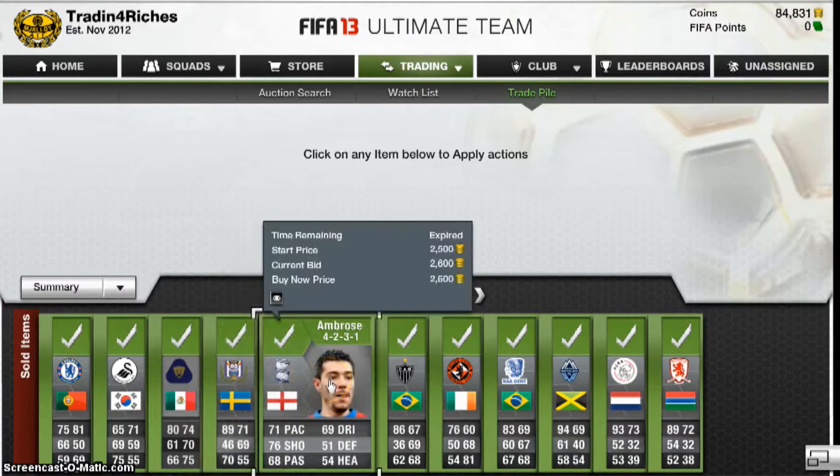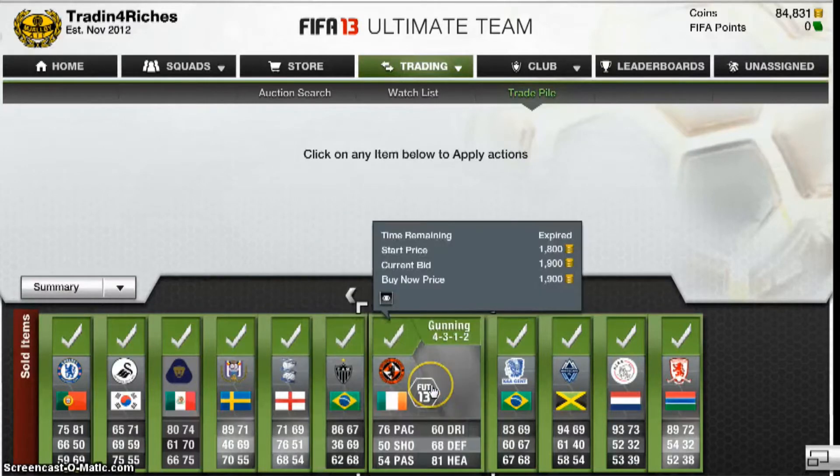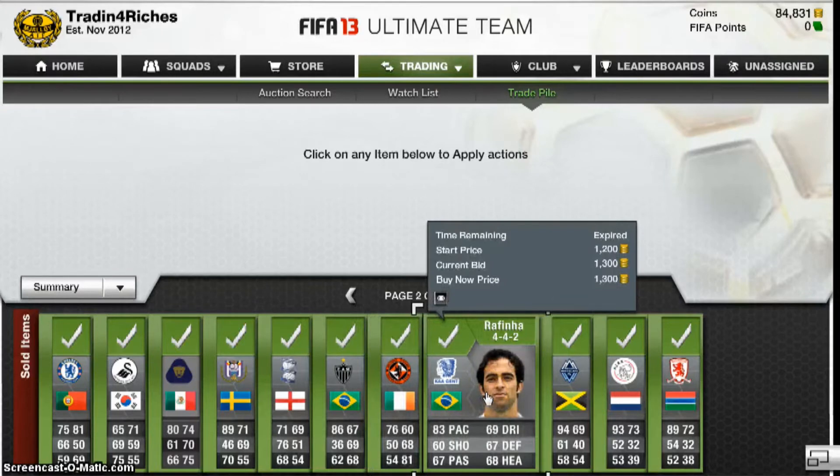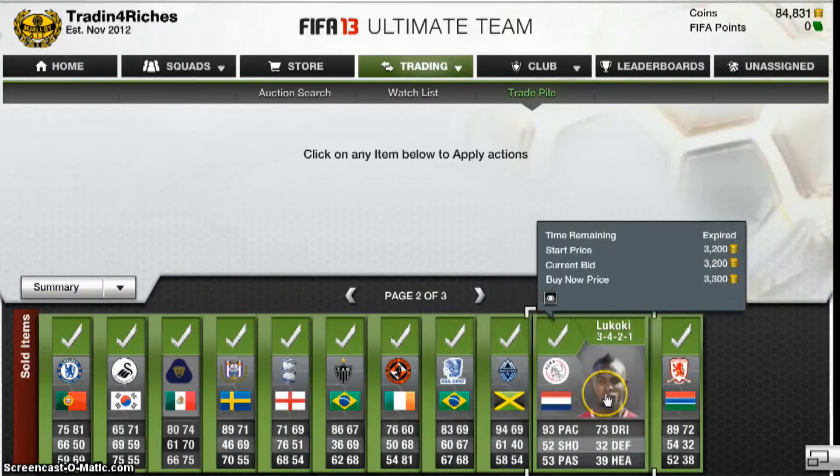Safari, 4.4k. Ambrose, 2.6k. That's the right back — 3.4k, good pacer. Gunning, 1.9k. Grafina made a loss, I think, with tax. Riches, 2.8k.